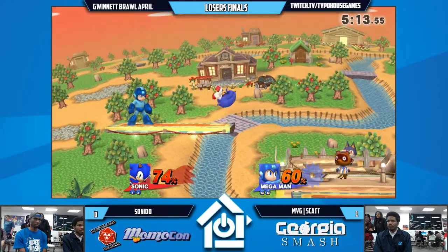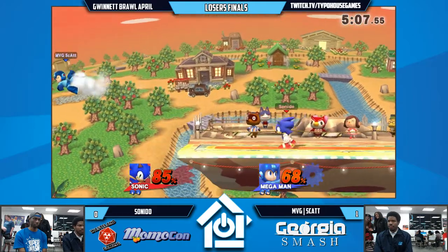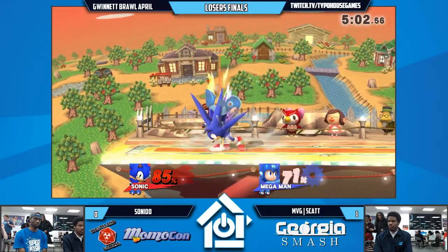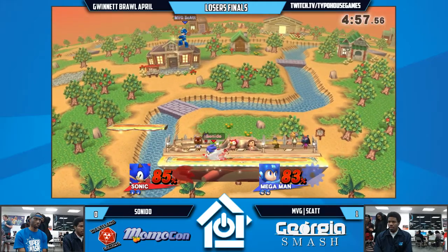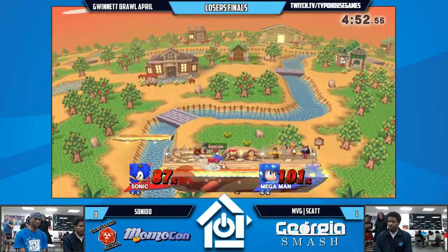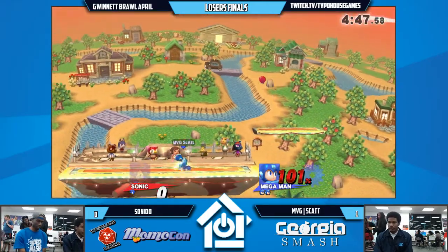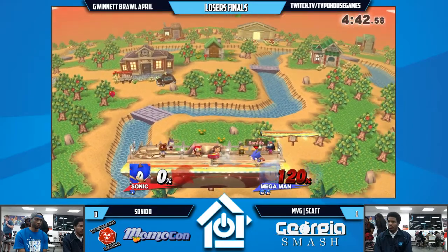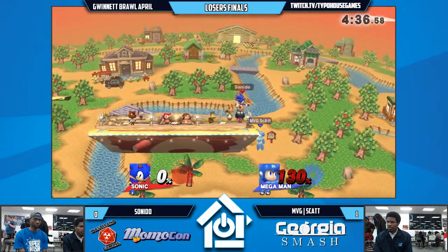Up-beat to the platform. Rush — it doesn't matter how hard you get hit, Rush will come back for you. I feel like the big thing about this matchup is that Sonic gets the lead and then you're in deep danger. If Mega Man doesn't do that much percent, getting a lead back is going to be very difficult. Frame trap, almost killing. Down-air cancel on Rush — it's up-B. Really checking from Skat.